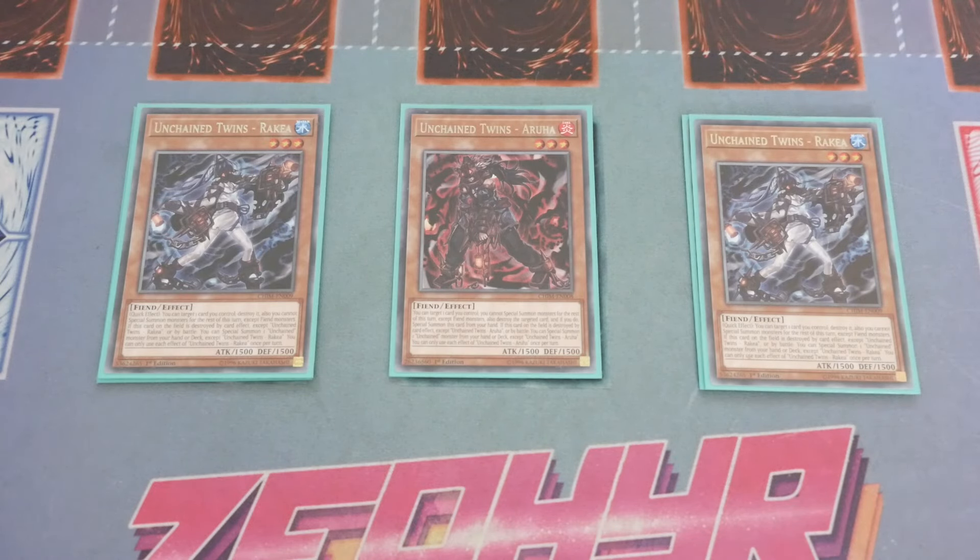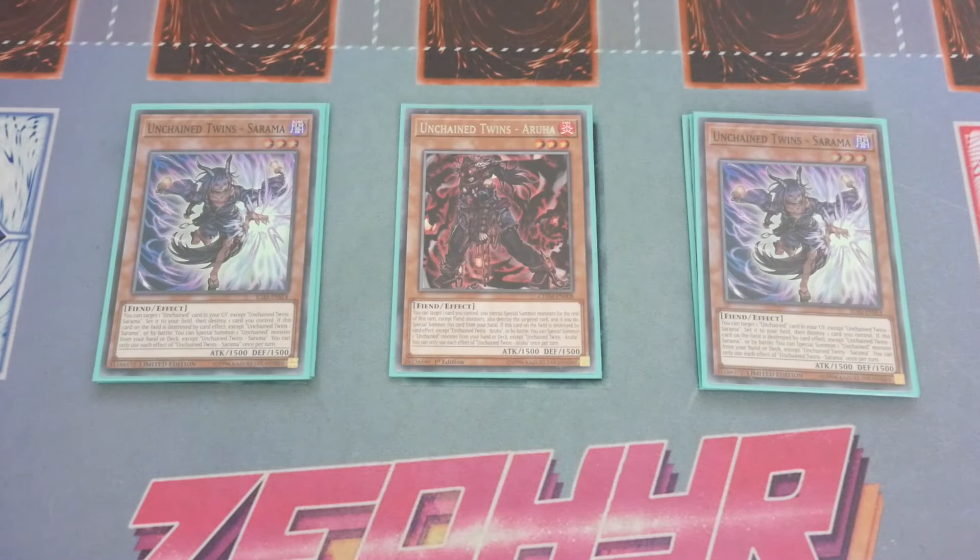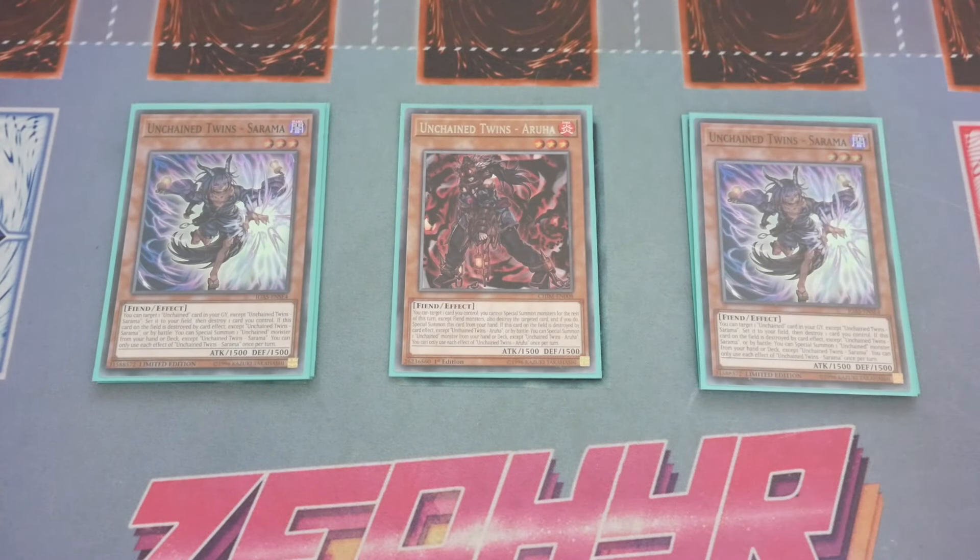We play two Sarama. Sarama is the card you want to play at one but have to play at two — it's kind of the Garnet of the deck. The normal combo is: Aruha destroys an Unchained Spell or Trap, special summons out Sarama; Sarama destroys Aruha to set the spell and trap you just destroyed; Aruha's destruction effect brings out the Unchained Soul of Abominable or Disaster; then you use that with Sarama to go into your Link 2. You need two copies so your combo can continue to play if you open one.